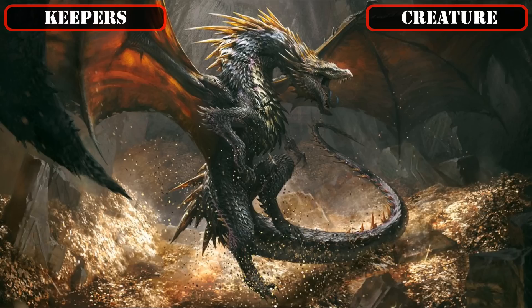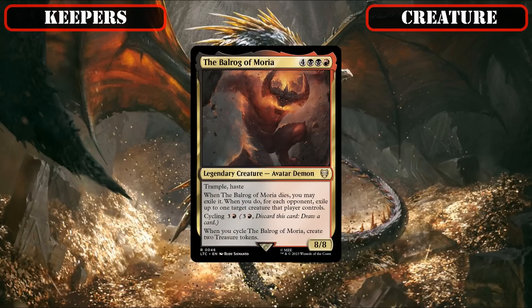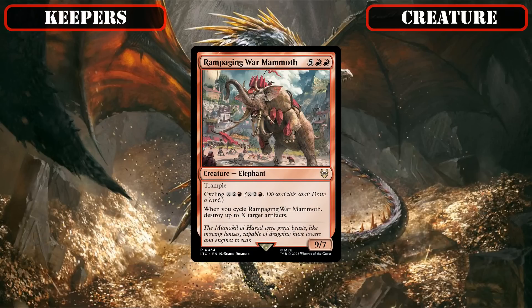As such, we'll be hanging on to Cavern Horde Dragon, whose combination of a big, hasty, and evasive stat block, in addition to its on-damage mass treasure generation, is superb at getting in for damage reliably and generating us the mana we need to reanimate or even hard-cast our high CMC creatures. The Balrog of Moria, who is an even bigger hasty trampler that we can cycle away to generate mana and get him in the bin to be reanimated, and also provides non-destruction removal when it dies. Rampaging War Mammoth, which can cycle itself into the bin to set itself up to be reanimated, and serves as a scalable artifact board wipe at instant speed.